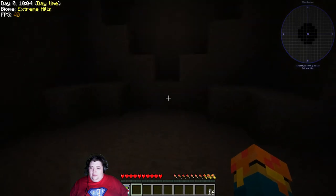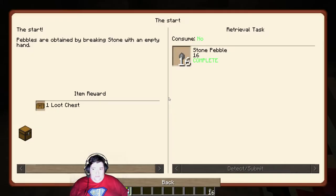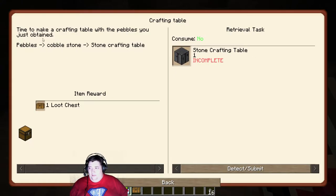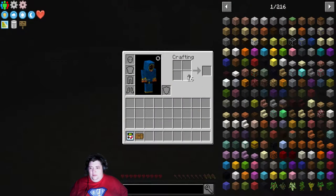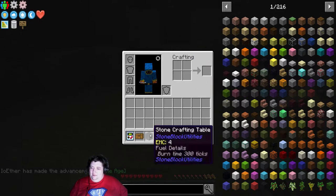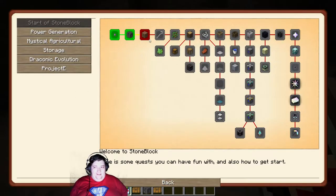For now, we're just going to roll on this. We have stone pebbles — I assume we're going to turn them into cobblestone. First, we're going to claim our loot chest though. Crafting table — time to make a crafting table with the pebbles I just obtained. Craft them into cobblestone, and then into a stone crafting table. Hey look, I have a stone crafting table! And I get a loot chest.